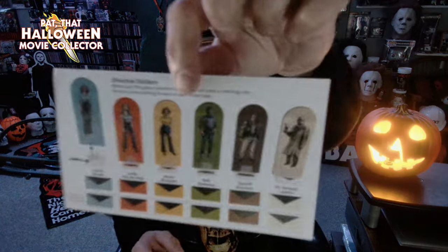On the character tokens you have Laurie, Linda, Annie, Bob, Sheriff Brackett, and Dr. Samuel Loomis. That's pretty cool. I'll probably pop up much better pictures after the fact.